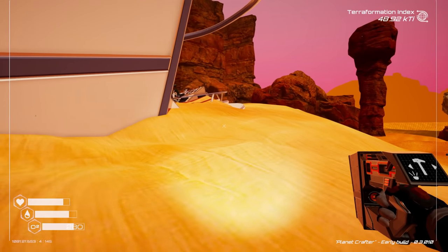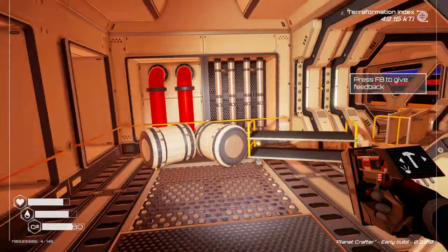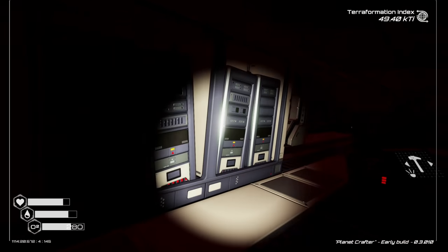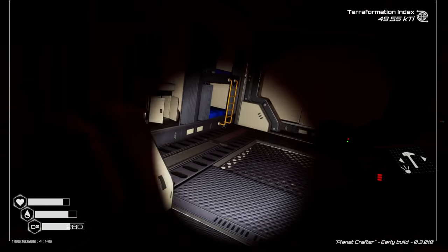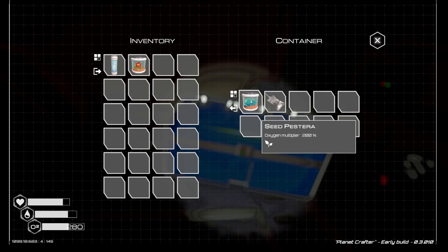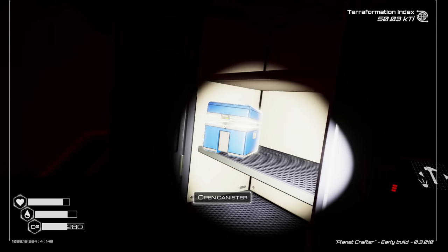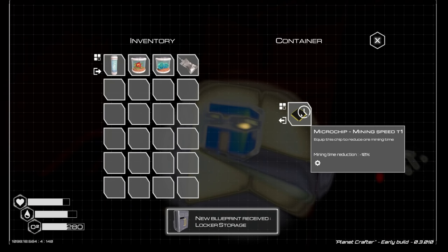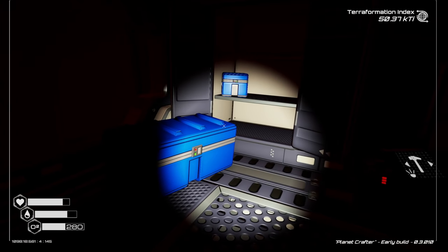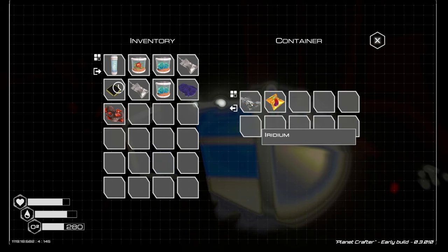Let's see what we got on this ship. There's a lot of crashed ships here - how are we the only survivors? Why would I say that, that jinxes everything. An oxygen multiplier - 200%! That is awesome. Mining speed tier 1 - equip this to reduce the orb mining time. Let's grab it all.